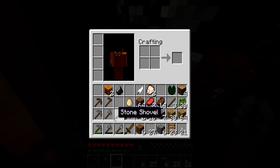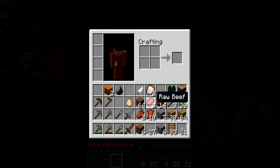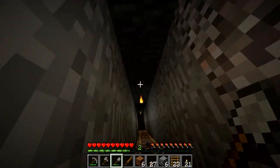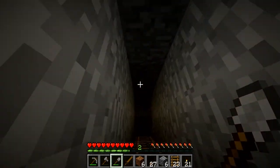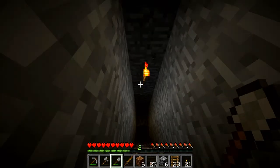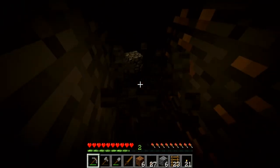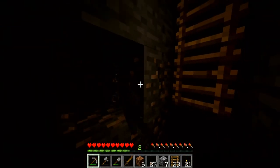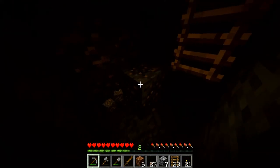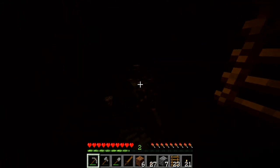I've been placing torches — every four blocks, so every fifth block. And I found iron. This right here is iron, and you can use iron to make tools and armor, which will help you against mobs and mob attacks.